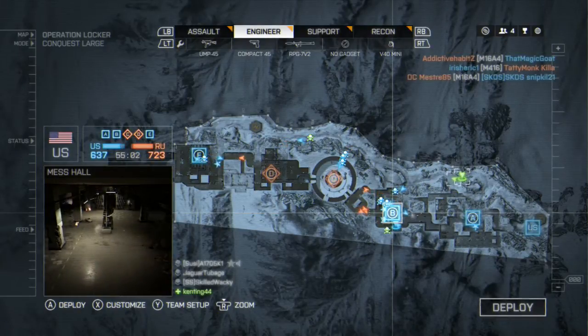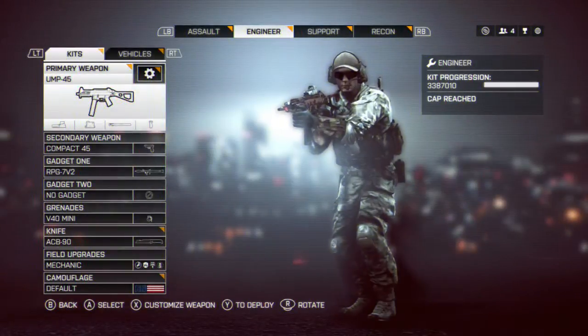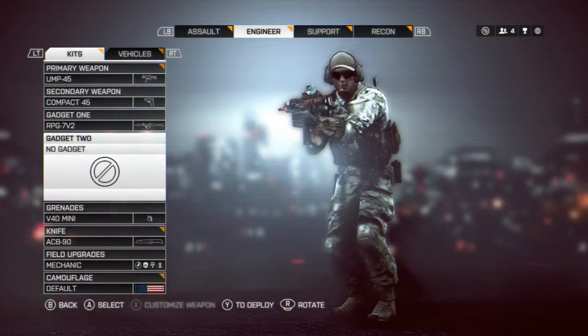First, you want to customize your engineer kit to have your gadget as the RPG, and your number 2 gadget as no gadget.